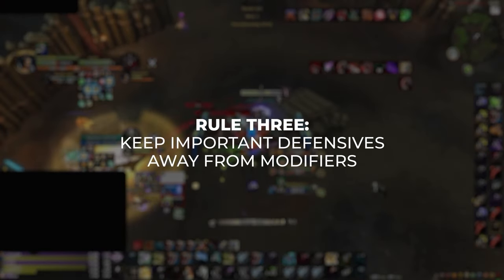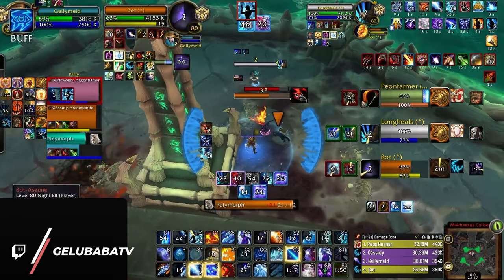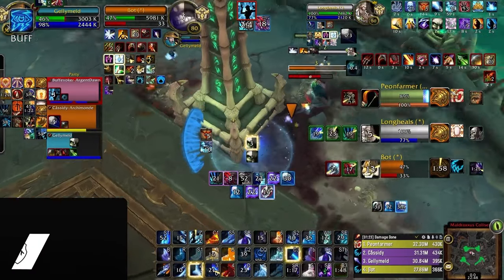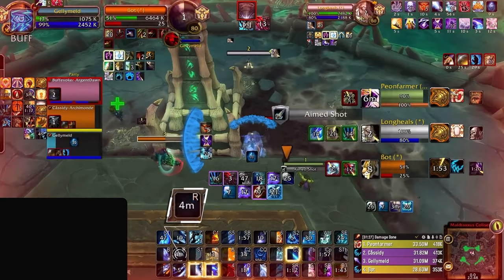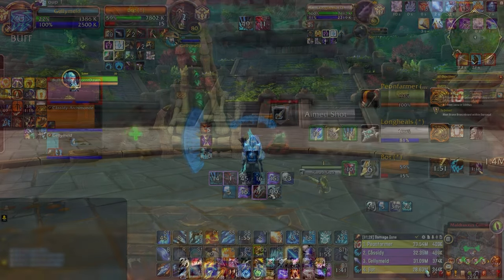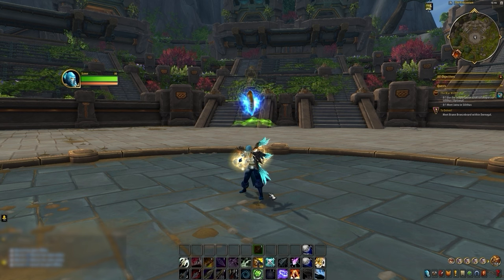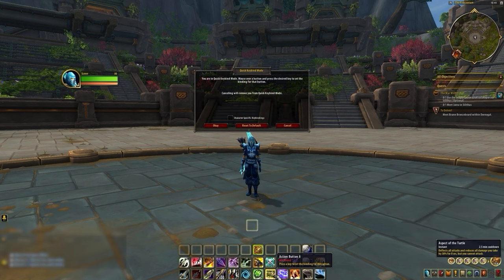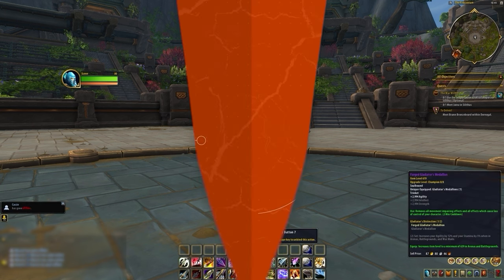Last up, we have rule number 3: keep important defensives away from modifiers. This one is very straightforward. Dying without using a cooldown sucks. If you drop dangerously low and are in a little panic, what are you going to hit faster — Shift R or just R? Factor in our previous two rules: your PvP trinket or Gladiator's Medallion. If we have Turtle on T, we will want our trinket to not include a modifier either, as just like with Harpoon and Trap, we'll want it to be easy to sequence them together.